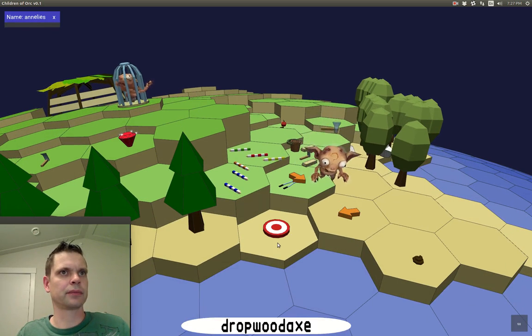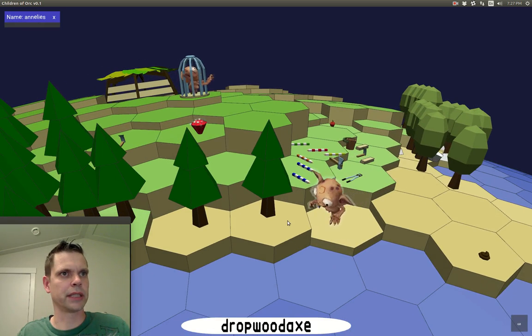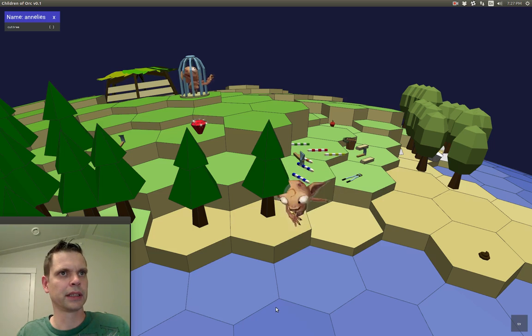With this axe, we can actually do some harvesting. Let's walk over to this tile with a tree, and this will pop up: 'cut tree.' Let's get to work. And she's hammering away.